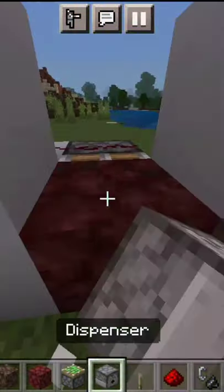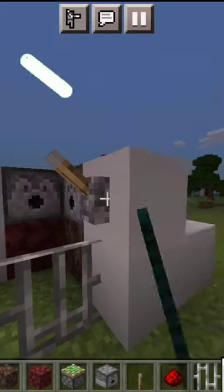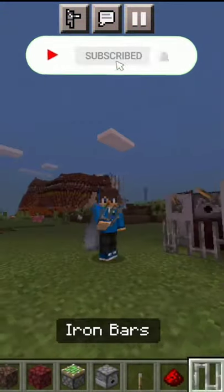Then place the blocks and place the dispenser here. Then place flint and steel in the dispensers. Then you have to put the color-casing lights ready.